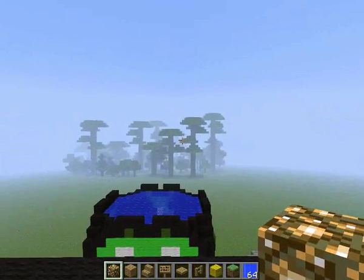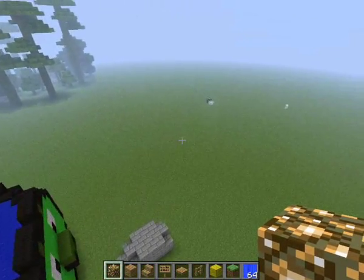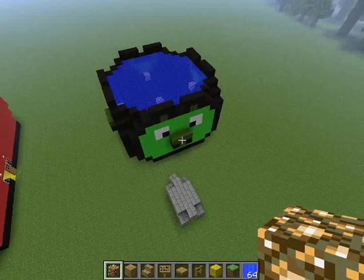Up here there are some seats and torches and a waterfall so you can see the lovely forest. And then there's also the pig as a pool.